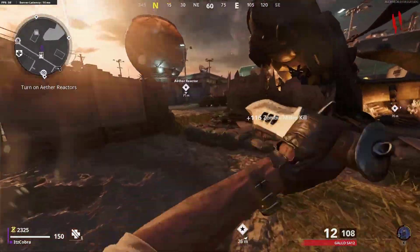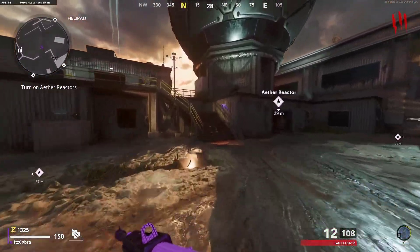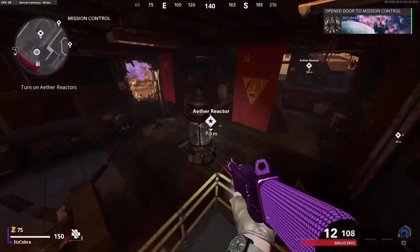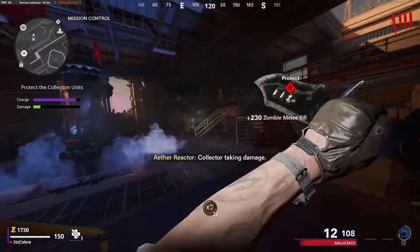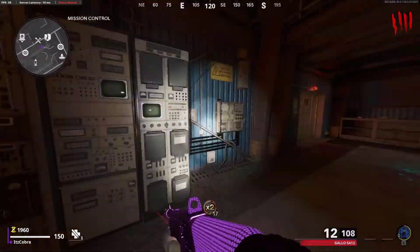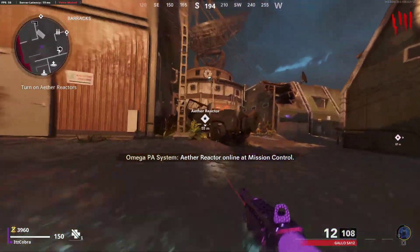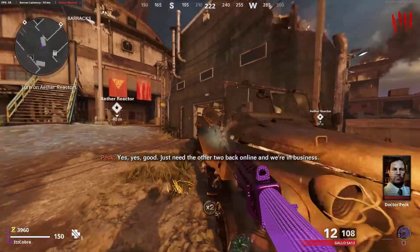Next, you're going to start with the left generator. Open the first two doors — that one and this one — and complete the first generator. Once you have the last zombie, kill it and notice this door will open. Once it opens, head here and open this door right there. Notice you've completely skipped the other door, saving you a lot of points.